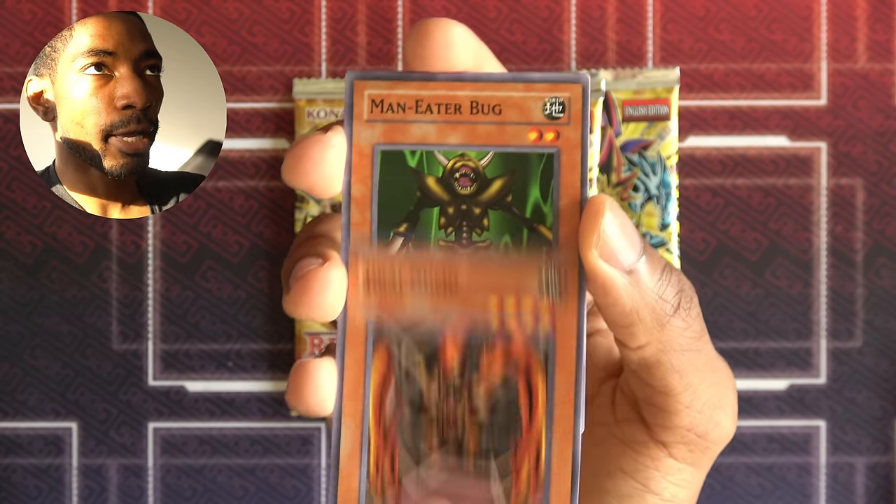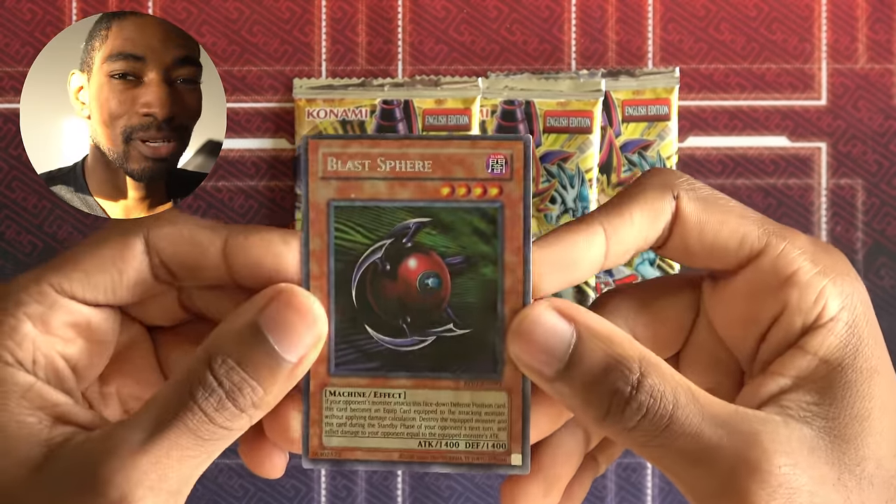Gazelle the King of Mythical Beasts. Another Jirai Gumo. A Maneater Bug. And an Arm Ninja. Secret rare Blast Sphere — Retro Pack is doing me nice right now.